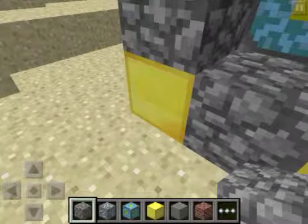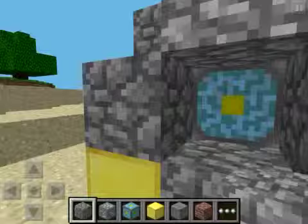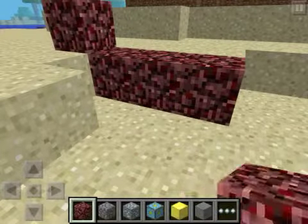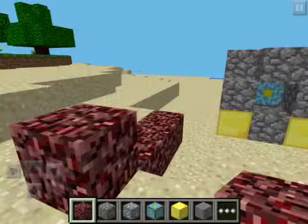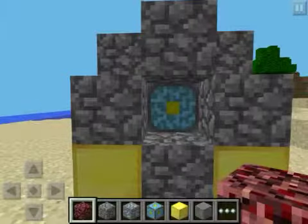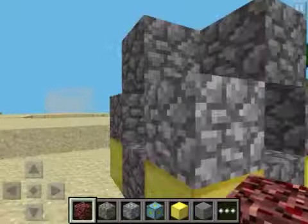It won't activate in creative mode, but when it does activate, it will spawn in — you'll get trapped. You'll get in the nether, and there'll be a big box. It will just spawn in random things. But there also might be some pigmen, so be ready for that. Take a diamond sword with you.